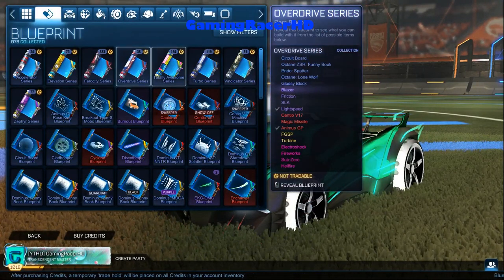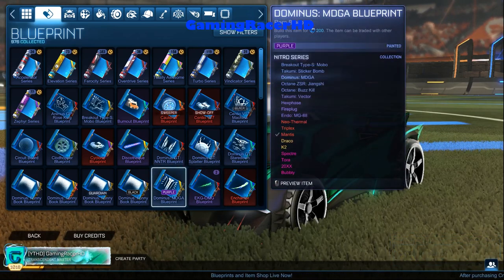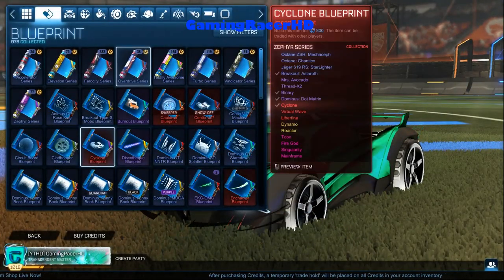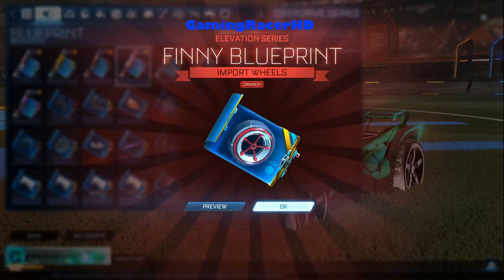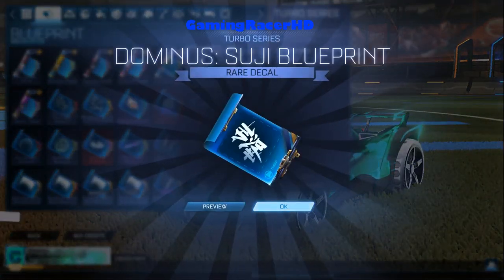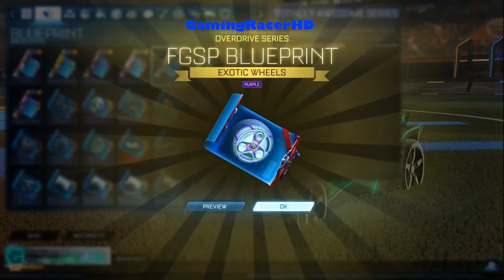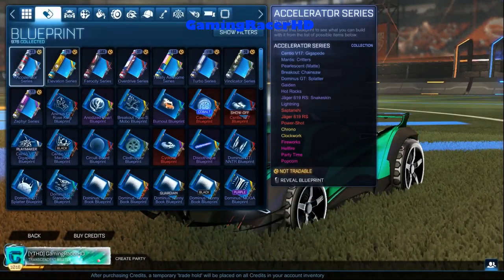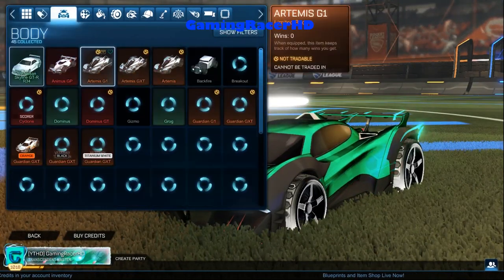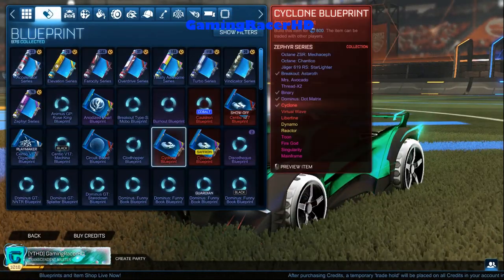These blueprints are locked as you can see by the non-tradable icon, however when you actually unveil the blueprint it does seem like you can trade it, which is actually a good thing — I was thinking they'd be trade-locked and you'd have 900 blueprints in your inventory for no reason. Oh, Crimson Fennec wheels — I'll take that! You can either get really lucky or really unlucky with these blueprints. I'm hoping for something nice like a White Draco, but really fidget spinners? Come on.